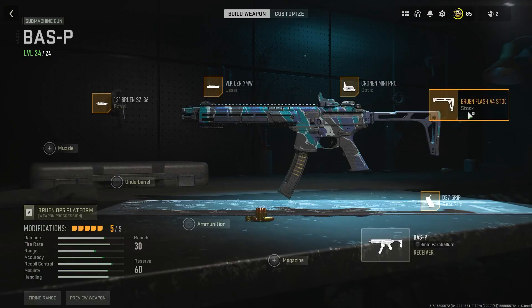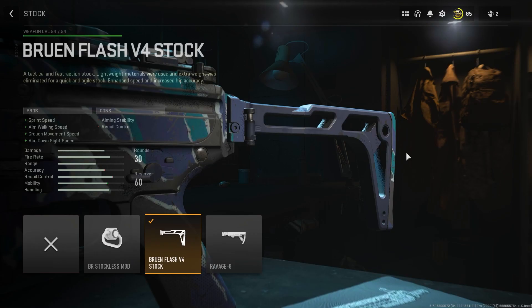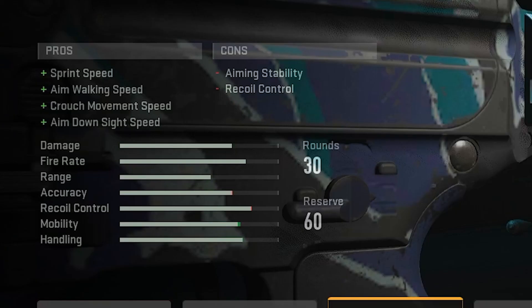Next up we're actually going to be switching out the stock and taking the Bruin Flash V4 stock. This thing is a beast — we get increased sprint speed and ADS speed, so stacking the bonuses from both the laser and this stock goes so well together.